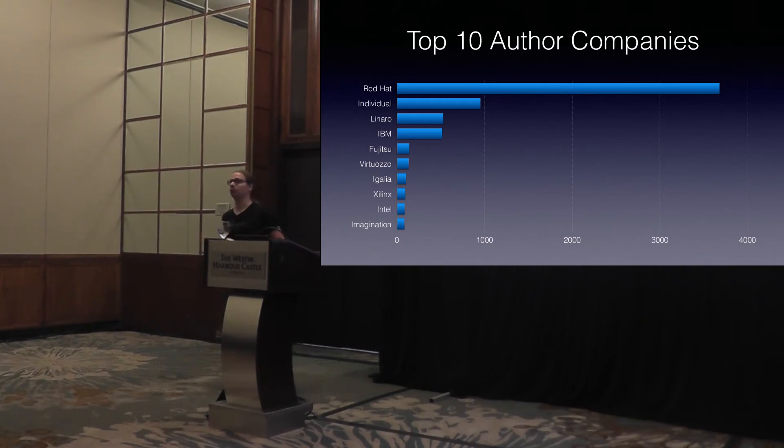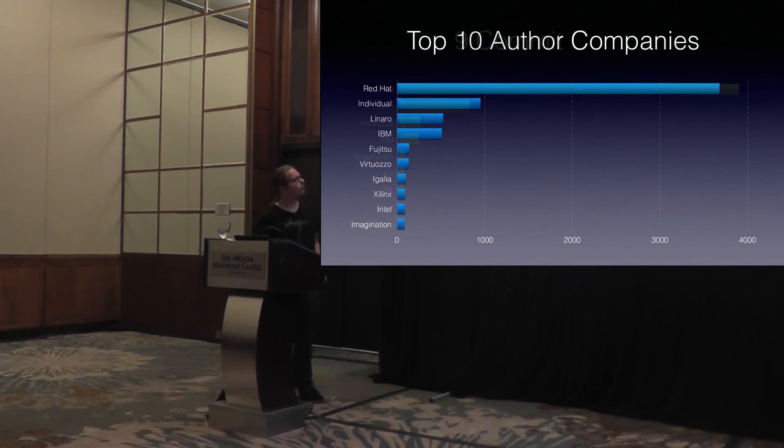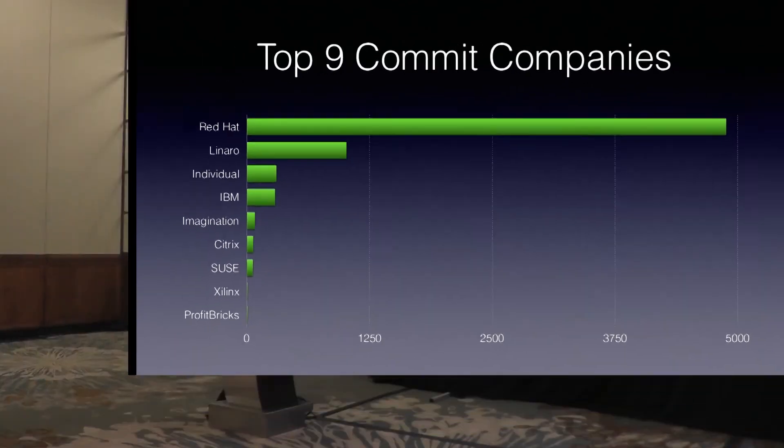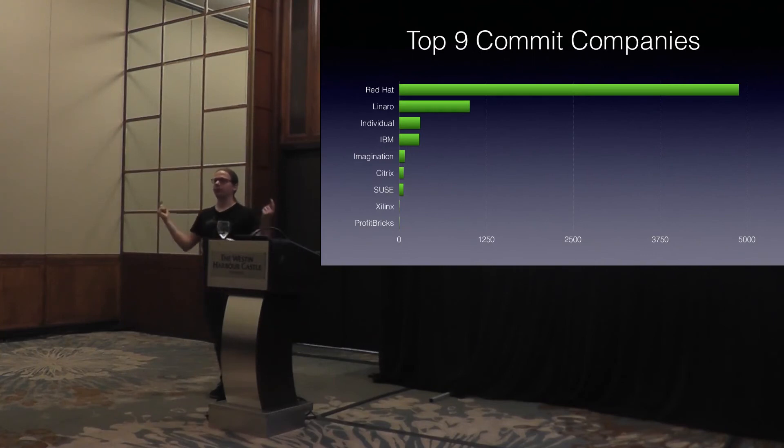This is exactly what you need in an open source environment, because if you only have companies behind a project, you miss out on all the cool, innovative parts. Companies tend to implement enterprise-y features that customers want, whereas individuals can just hack on whatever they like. Obviously, just like the last 10 years, Red Hat is number one by far. Then we have Linaro coming up as number three, and IBM with S390 and PowerPC gets a pretty big slice.